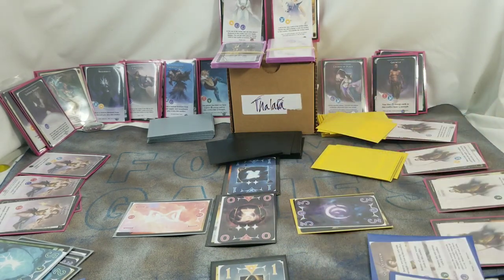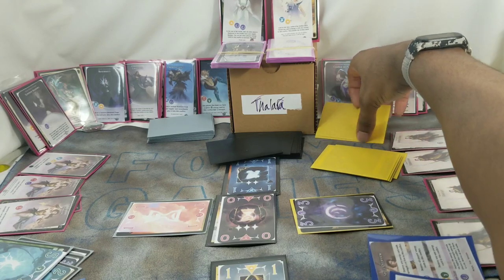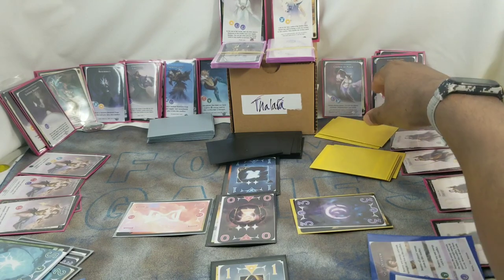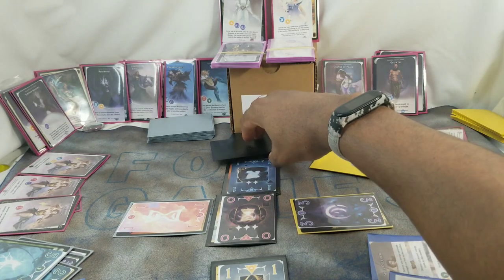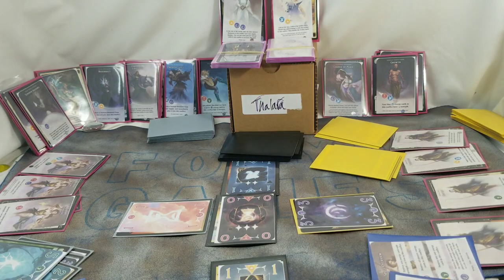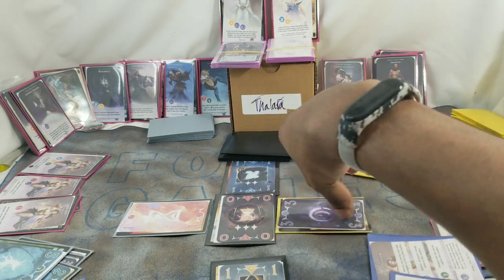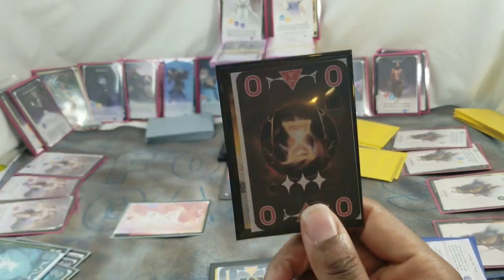The end game triggers at the beginning of a round when one of two things happen: a player can't make a seven-card hand because they don't have enough cards in their remnant deck or enough artifacts in hand, or a player has won seven or more artifacts throughout the course of the game. At the end, count up who has the most victory points from all their artifact cards — that player wins.